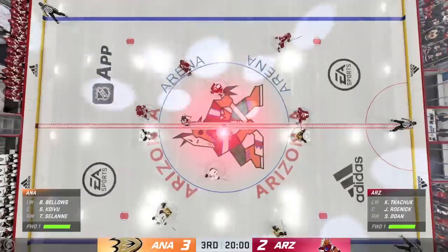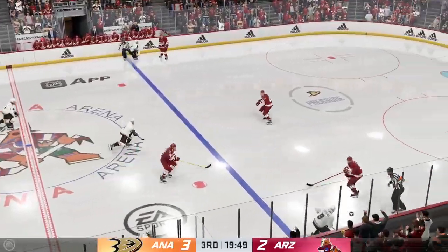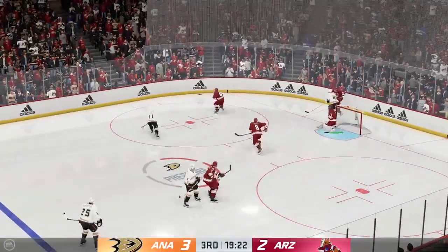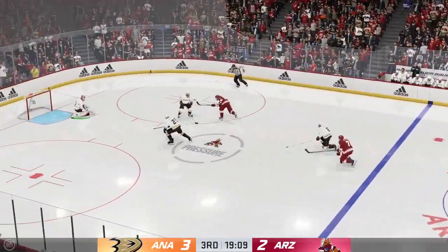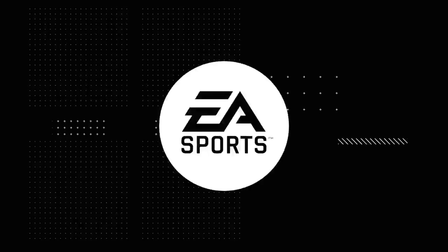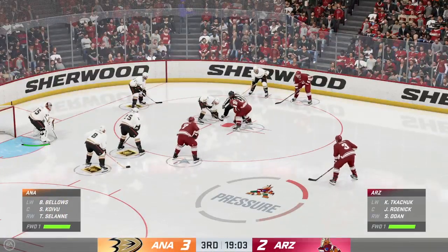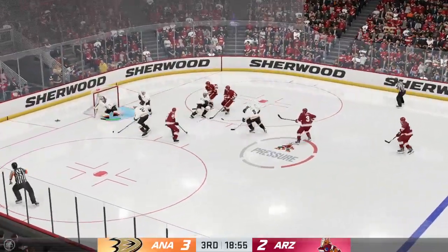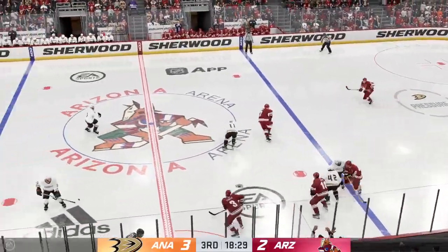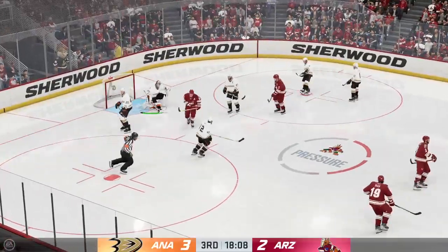They are ready to drop the puck for period number three. The puck is dropped and we are underway in the third. With two periods played, what are your thoughts? Arizona's got to have a fresh start — it hasn't been urgent and they've been chasing the entire game right from puck drop in the first period. They weren't urgent off the face-off, they weren't where they needed to be, and they need to change it now if they want to get back in this one. How do you miss that? When you get those grade-A scoring chances, you have to find a way to get it to the net — he had a little more time and it just ricocheted off his toe.